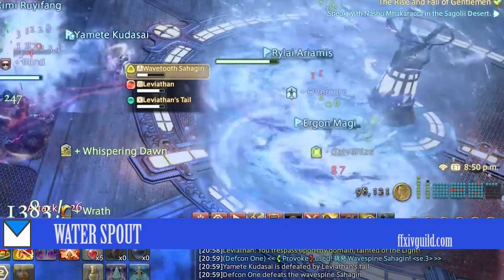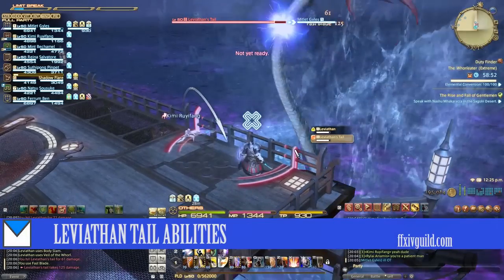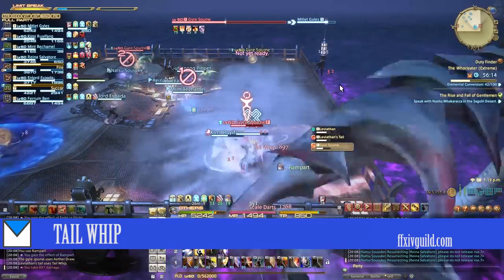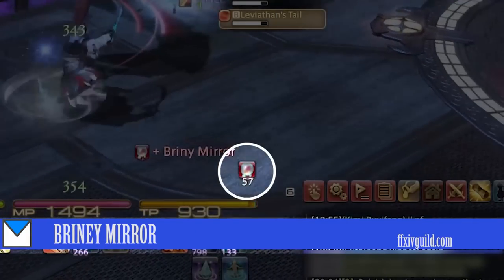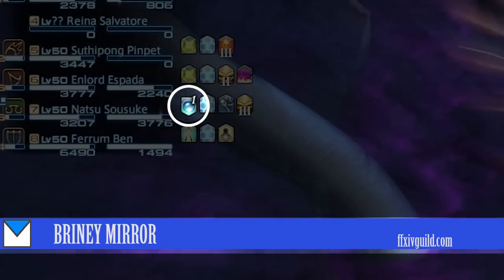Waterspout is an AoE attack that originates on the healers. Next are the skills from Leviathan's Tail. Scale Dart is a single target attack. Tail Whip is a cone attack that has its damage shared among the targets. Briny Mirror is a debuff applied to whoever has aggro of the tail — whoever heals the Briny Mirror target will have a debuff that reduces the range of their heals.